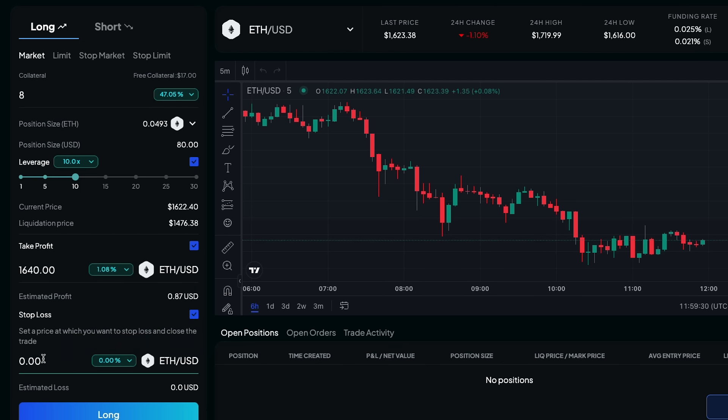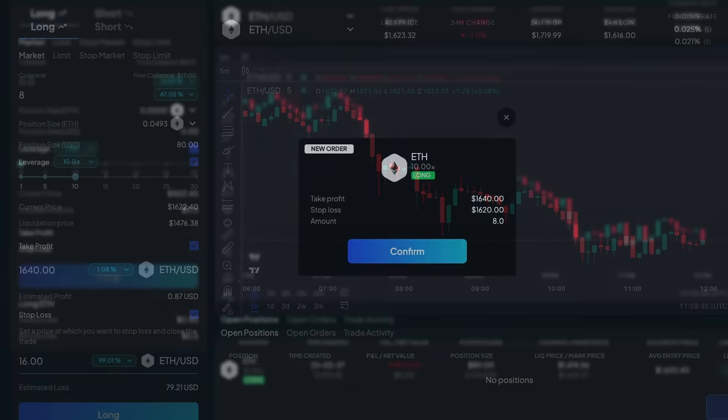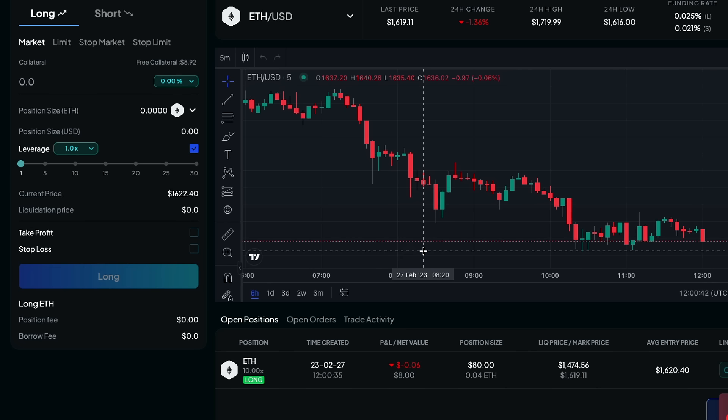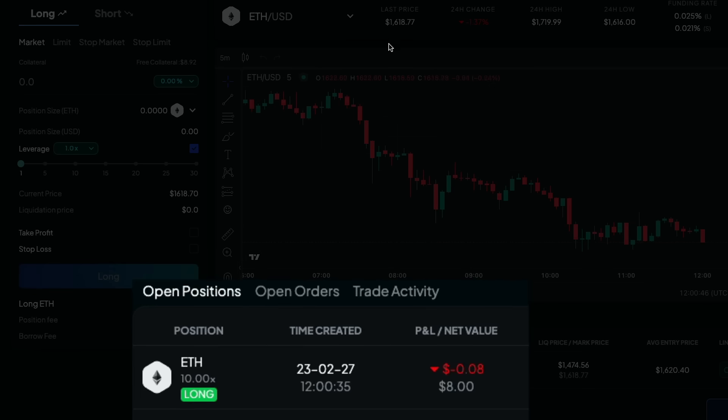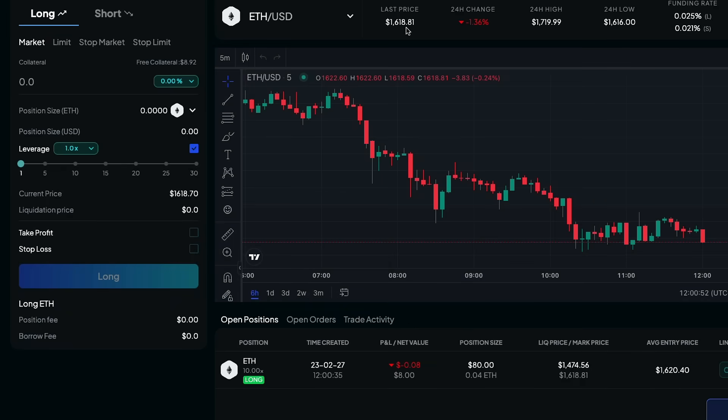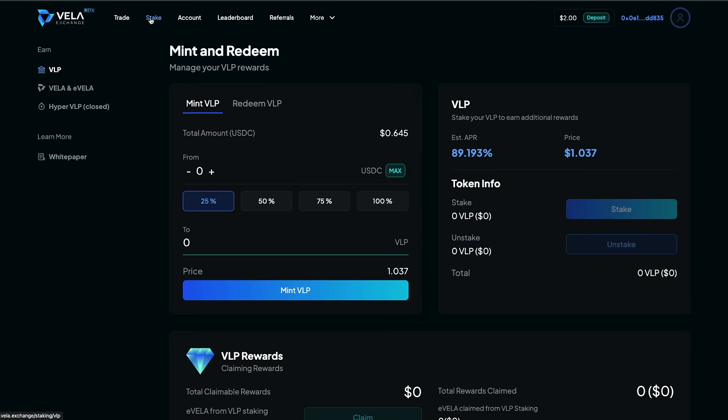If you're uncomfortable with trading, that's fine — you can always just stake liquidity on the platform as well. Once you've made your trade, you can see all of the details in the dashboard and you can close it out whenever you like. In this example, I'm going to go ahead and close out my trade right now, even though I'm in a little bit of a loss shown as the red in the P&L section. Trading is only one aspect of Vela and I prefer to be a liquidity provider and stake the VLP token.